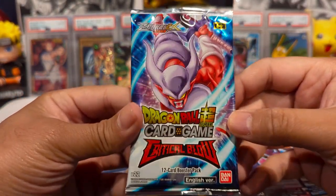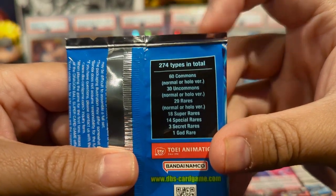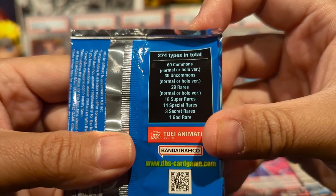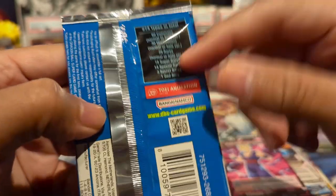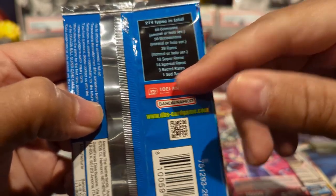Speaking of Janenba, we have the Janenba Pack Art. In this set we have 60 commons, 30 uncommons, 29 rares, 18 SRs, 14 SPRs, 3 secret rares, and 1 god rare — and we've checked off almost all of those except for that last one.